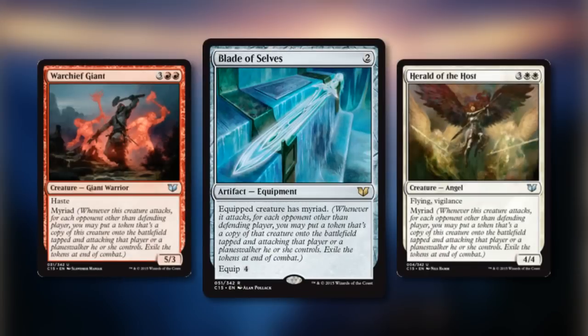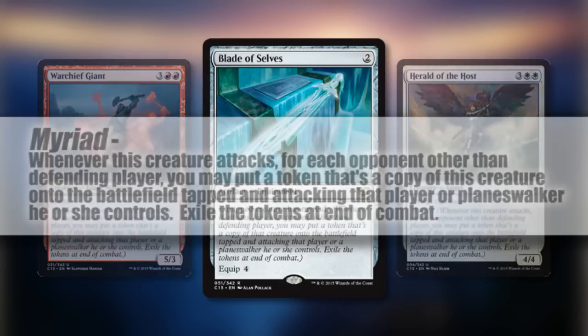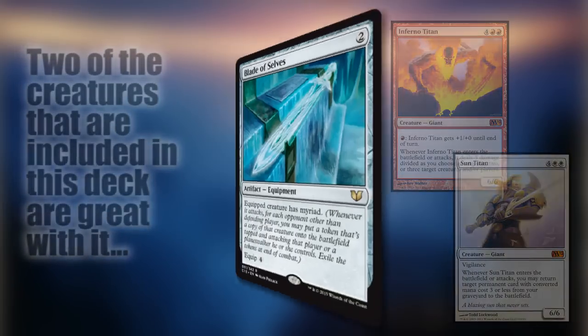Warchief Giant, Herald of the Host, and Blade of Selves — let's talk about Myriad for a second. While the Giant and the Herald are not impressive creatures on their own, Myriad is going to be a pretty convoluted ability when used with Blade of Selves. I won't go into all the scenarios here, but let's just say that Enter the Battlefield abilities are a thing.